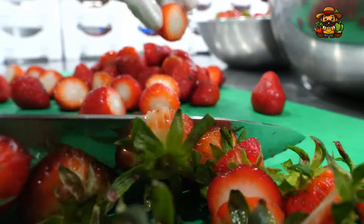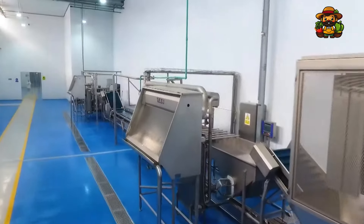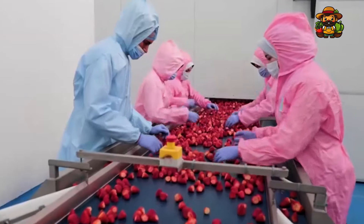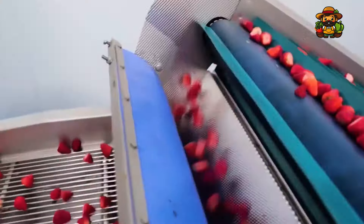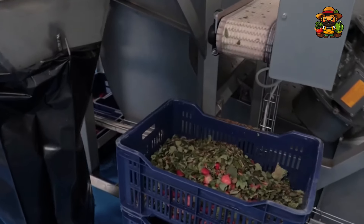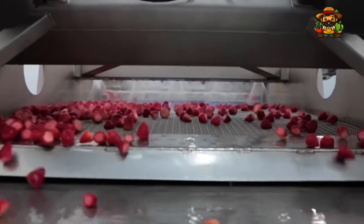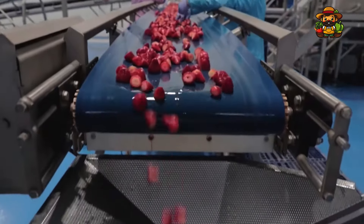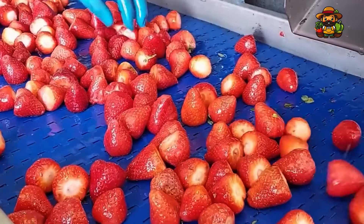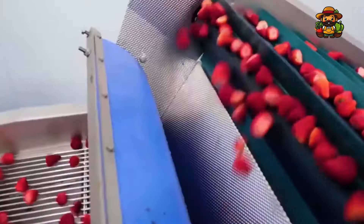You should not believe that robots are doing all of the work. Humans continue to play an important role, particularly when it comes to inspection and sorting. After the hulls have been removed, the strawberries are placed on conveyor belts where workers visually inspect them to ensure high quality. Machines also assist with trimming any unwanted parts or misshapen fruit. However, the workers have the final say on whether a strawberry is suitable for consumption — examining size, ripeness, and overall appearance. Quality control cannot be overstated.